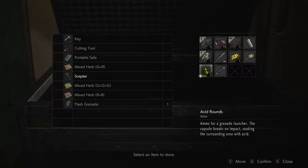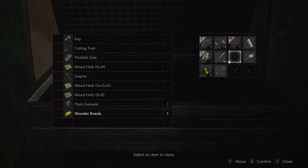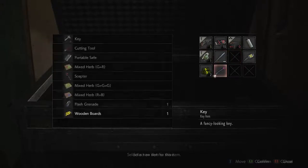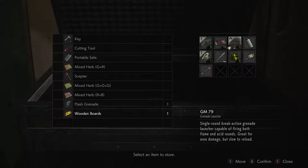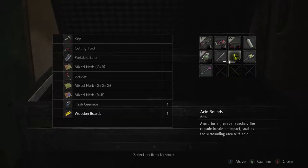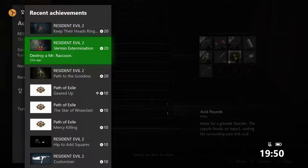Oh nice, nice. I might store that, and probably want to keep everything else — I still haven't found anywhere for that bloody key. Don't think I want to drop anything else, I want one health at all times. Grenades are get-out-of-jail-free cards, although we do have some acid rounds now. Yeah, vermin extermination — destroyed Mr. Raccoon. There you go, so that's what that was for. Something did trigger in the game when I did that though, so I'm not sure what it might have unlocked.